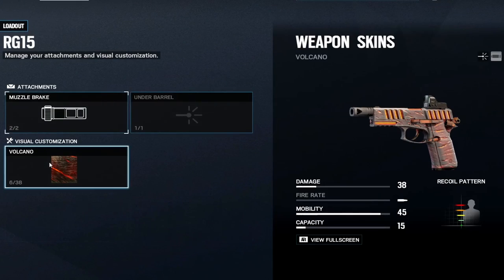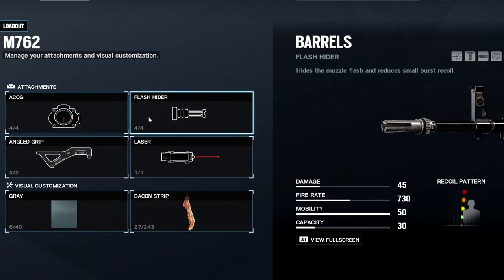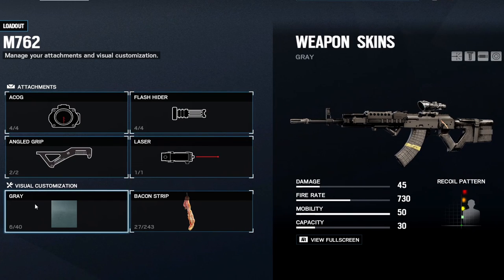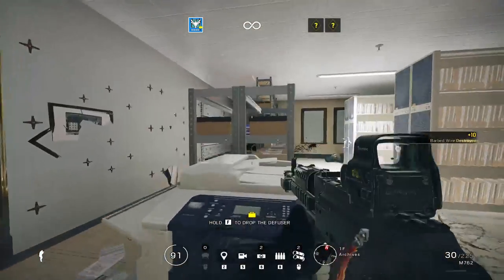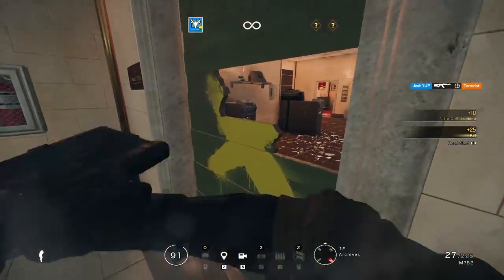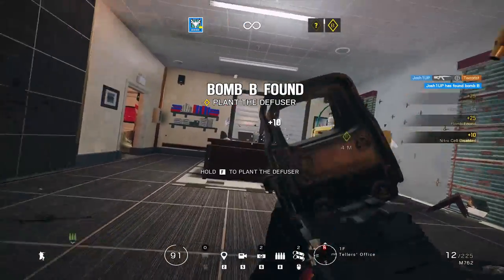You have a Claymore or a breaching charge as your gadget slot — obviously go Claymore, since your utility is literally two breaching charges and two stuns. My suggested loadout is the M762, though the LMG is definitely usable. Playing Zofia as an entry fragger, I want the fastest ADS and the most mobility, and LMGs are worse than ARs for mobility. On the M762 you can equip the angled grip which makes ADS even faster, or a vertical grip — it'll still be faster than the LMG just because of the size of the weapon.